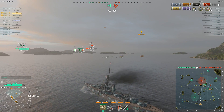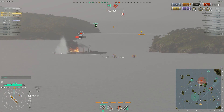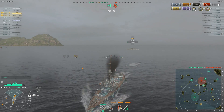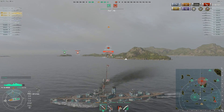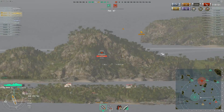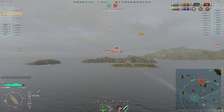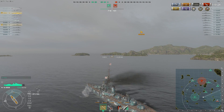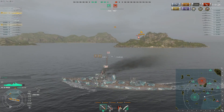There are only a carrier and a Myogi remaining. It looks like our carrier is dealing with the battleship, so it's only the carrier left. Let's speed this up — my division mate survived with a sliver of health but the carrier is coming for him. All the carrier needs is one hit. I got some shells into the carrier, but the carrier got my division mate — at this point it doesn't really matter anyway.